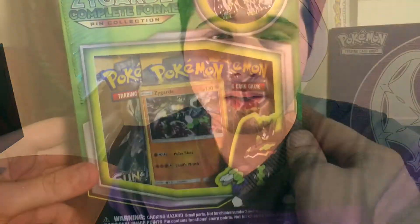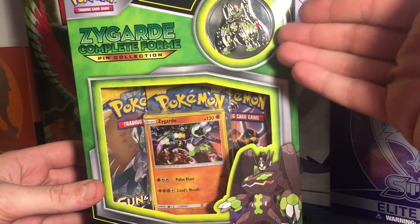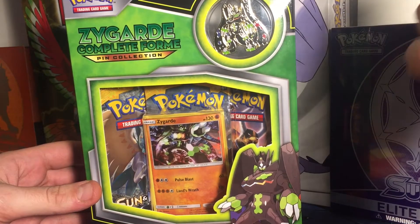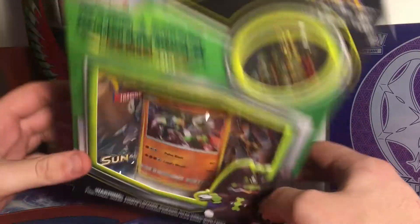I'm super excited about this — I literally got this thing the first day it came out, along with the elite trainer box. You get the new Zygarde complete form pin and the Zygarde promo, and I'm hoping this is not the only thing we get out of this. So let's open this up and get right to it.